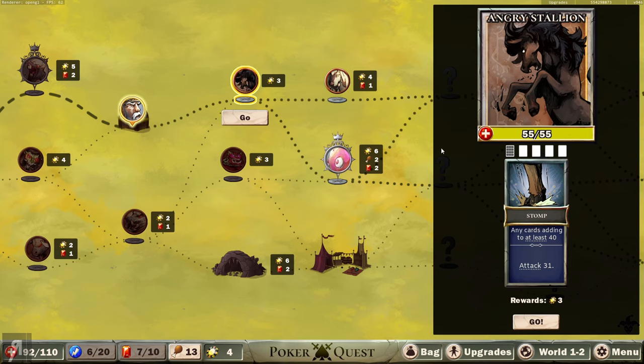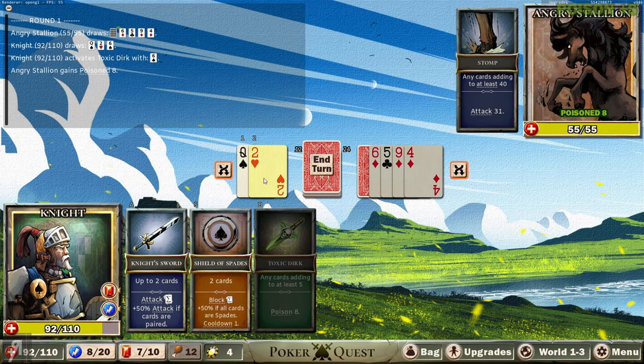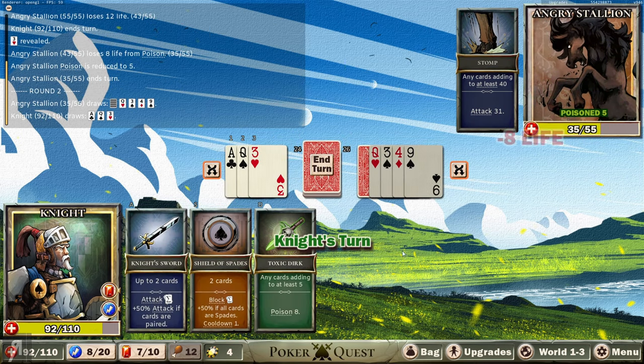This is a regular battle - and look at this, there's the boss that was in the tutorial! As you can see, one card is actually hidden as well, so you have to be a little bit more poker-minded. You're going to be thinking: does he have at least 40? Probably not, because he's already got 24 here and he needs 40, so it's impossible for him to do anything. I'm going to poison him with the toxic dirk, and then attack with the knight's sword because I don't need to block at all - there's no way he can attack me.